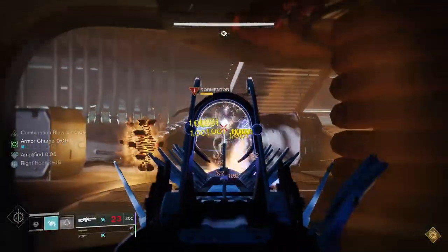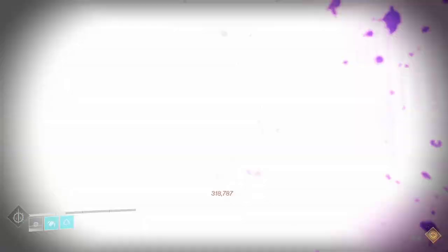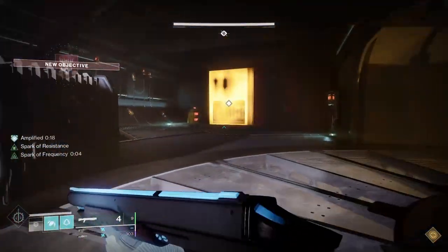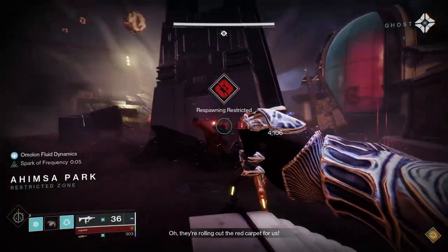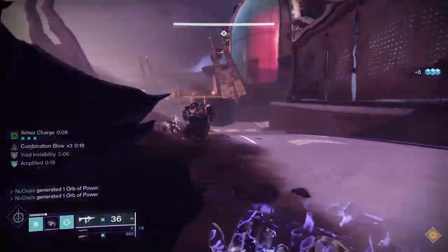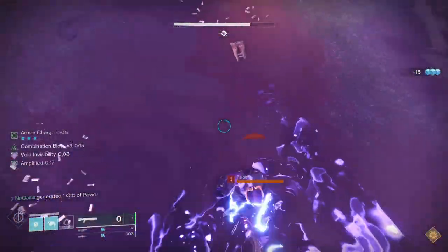When entering an engagement, first hunt for low health adds — enemies like Fallen Shanks or Dregs, Hive Thrall or Acolytes, etc. Melee kill these enemies to build up to 3 stacks of Combination Blow, and then you can start going after higher health, higher threat enemies. Enemies like Hive Ogres or Cabal Colossuses have powerful stomp attacks, so be careful and ensure there are adds nearby in case you need to heal yourself. Being aggressive is the best way to stay alive: Assassin's Cowl will heal you upon getting kills, Combination Blow will heal you slightly upon getting melee hits, and the Orb of Power from Heavy-Handed will heal you upon collection. If you are low on health you're made invisible after a melee kill, so use that invisibility to get to a safe spot and heal passively.